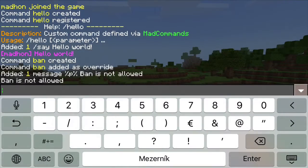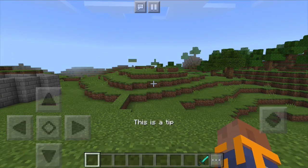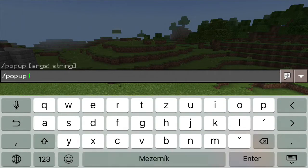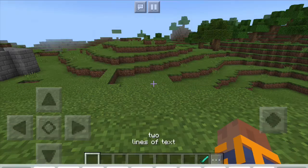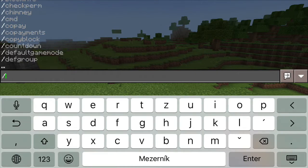Custom commands created with MadCommands can interact with the players. In addition to sending chat messages, you can display a text tip in the bottom half of the player's screen. You can also display a two-line pop-up above the player's hotbar. You can display a big title and a small subtitle in the center of the player's screen.